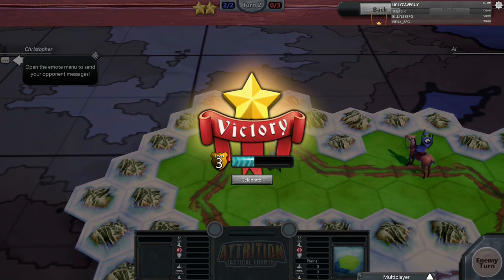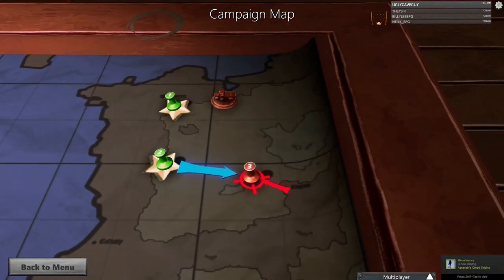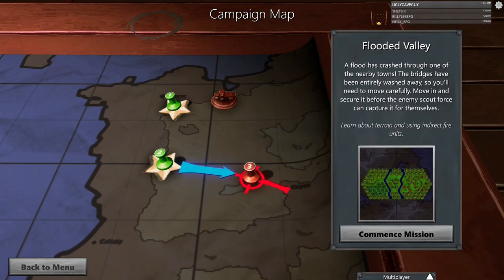Hey Thomas, glad you're here — we'll be doing Dark Fall later when Cypher gets home from work. Right now we're just trying new games; we do this about once a week, throwing in three or four new games to the channel and trying them out for an hour or so. Attrition: Tactical Fronts is what it's called — a turn-based strategy game. I love RTS games — Command and Conquer, Warcraft are my favorites, though those aren't technically turn-based.